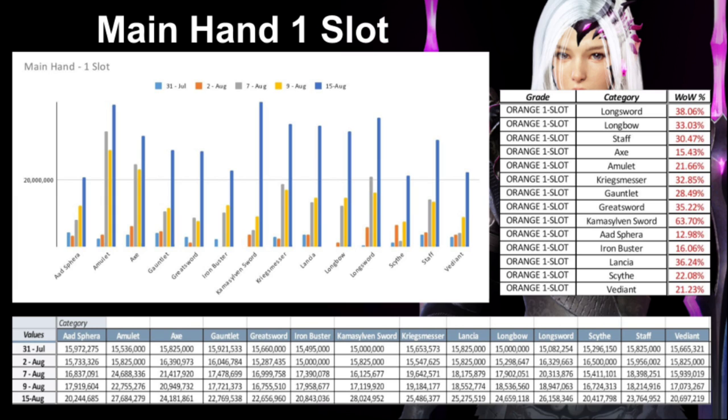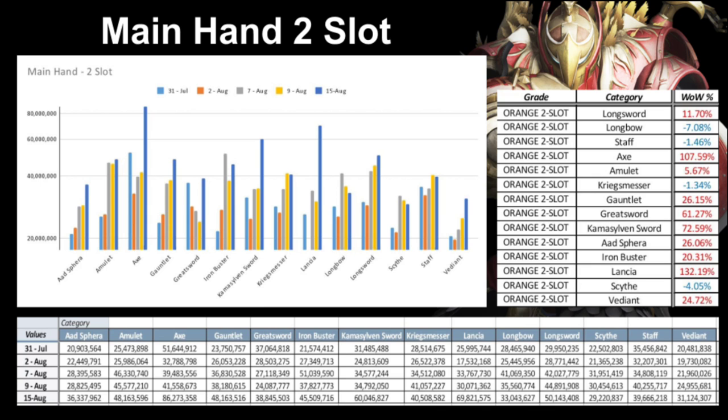With two-slots, it's been a different story. The Axe and Lancia have increased over 100% each, while the Longbow, Staff, Kriegsmesser, and Saith have all decreased in cost. The Axe and Lancia are costing the most at 86 million on average.